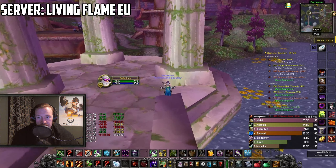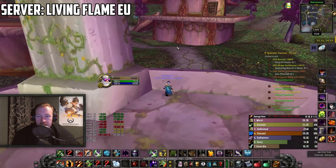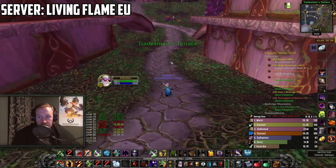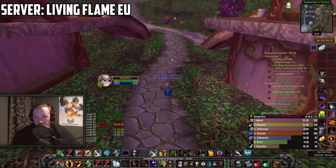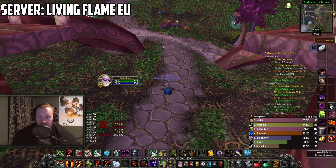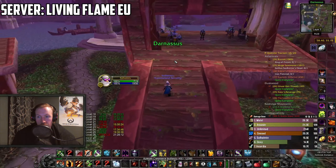Step number 1 is to have 100 skill in your desired profession — so tailoring, leatherworking, or blacksmithing to craft those epics. When you do the questline, you learn a recipe for every single one, so if you have 2 of them, you will still get the recipe for at least 2 of them. You will get a recipe for every single one, even if you don't have them. Even as a tailor, I got a recipe for leatherworking — so have 100 skill, that is step number 1.